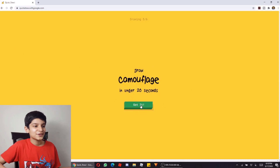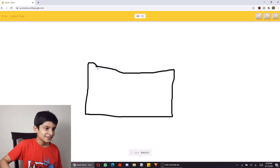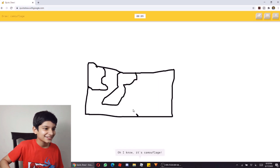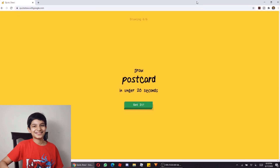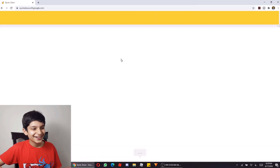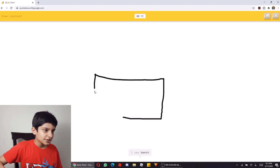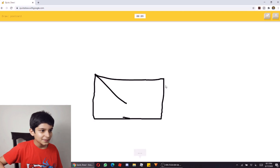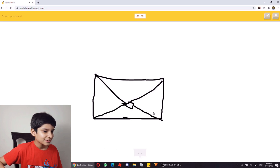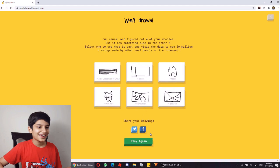Now we will draw camo in 20 seconds. I see bench. This camera design is a bit difficult — oh, I know it's camouflage! Now we will make a postcard in 20 seconds. I have a lot of fun to play. Postcard — yes! I had to make a postcard but I made an envelope instead.